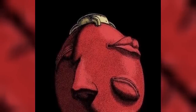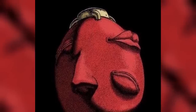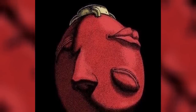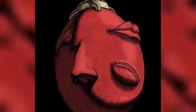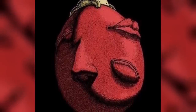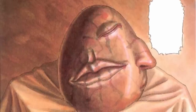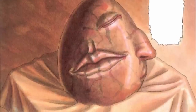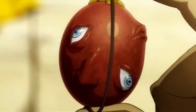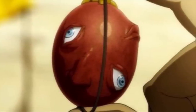The Crimson Behelit first appeared in the final prelude chapter of Berserk before the series was formally volumized, and it has only made a handful of appearances since, but it has quickly become one of the most important and terrifying artifacts in all of anime and manga history. This seemingly innocuous egg-shaped rock does nothing by itself — the only way to harm someone with it is maybe by chucking it really hard at their heads. But when the prime conditions for its activation are met, it turns into a literal harbinger of death and destruction.